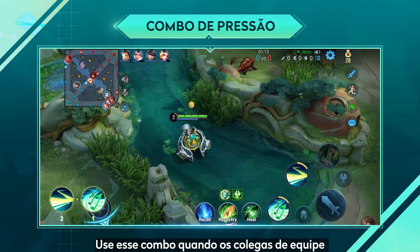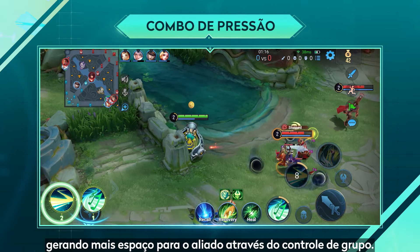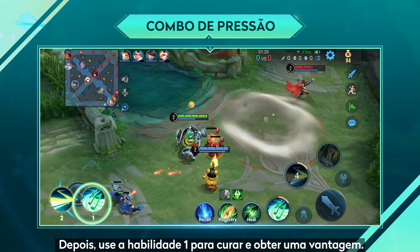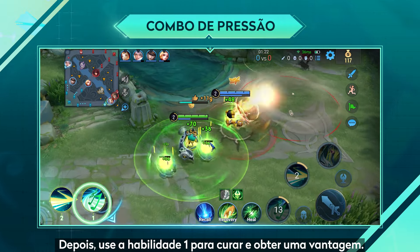Use this when teammates are leaning against the enemy. Use skill 2 to deal damage, providing teammates with more room for damage through crowd control. Then use skill 1 to recover, creating a larger health difference for an advantage.